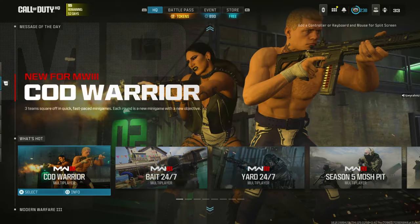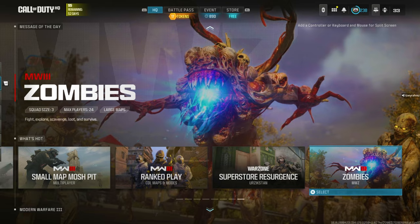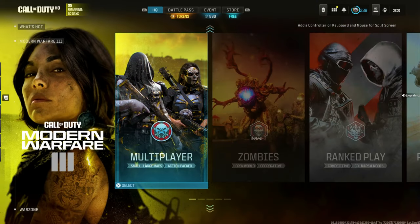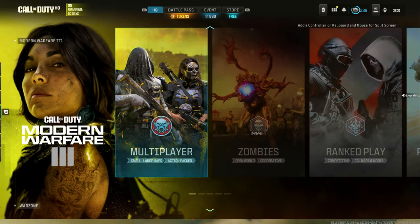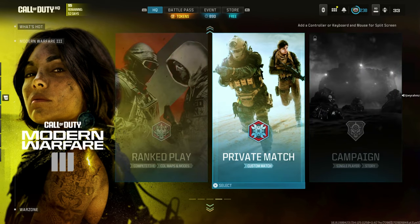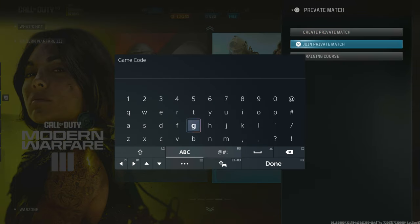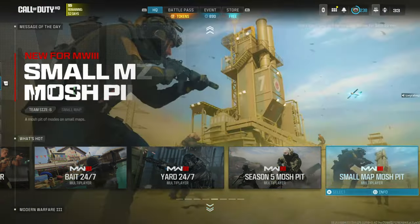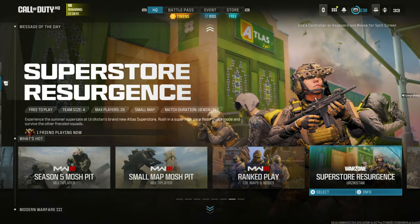Once you're at the main menu, make sure you have a Warzone playlist in your section — we've got Superstore Resurgence, so we're good to go. Go down to the multiplayer section where it has Modern Warfare 3, not the Warzone one, but the actual multiplayer one. Go all the way right to the private match and join it. Put in random five numbers and press done. Once that's done, you're going to get an error message. Then back out and go back to that Warzone playlist, which is the Superstore Resurgence.